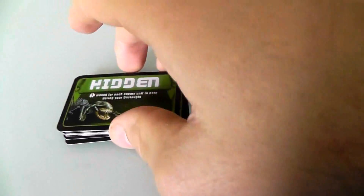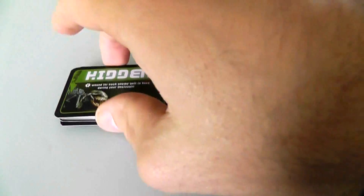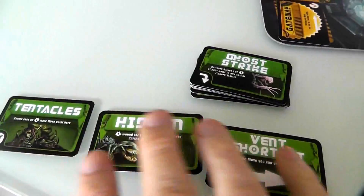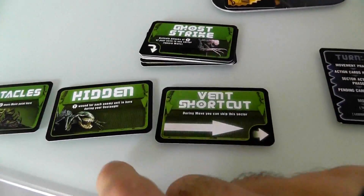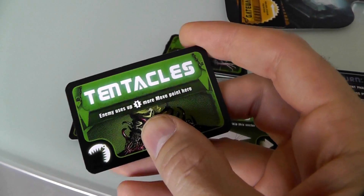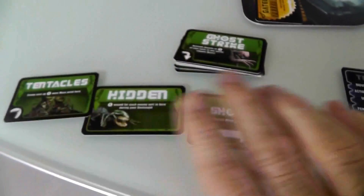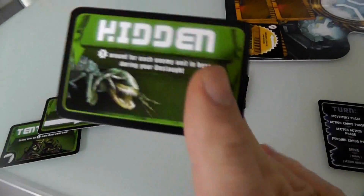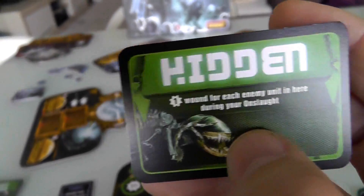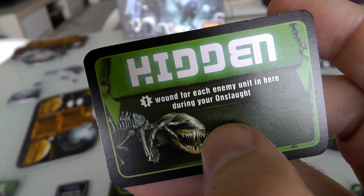At the beginning of the game, after we get our 15 cards randomly and shuffle them up, we have this face-up draw pile. I draw three: hidden, vent shortcut, and tentacles. I get to install one of these three anywhere in the space station so it'll be active right from the get-go. Tentacles basically slow down my opponents so they move more slowly. Vent basically speeds up my movement — I can skip entire sections of the space station. But I think I'm going to start with hidden, because I do want to put the hurt to these scientists. Basically one wound for each enemy unit during your onslaught.